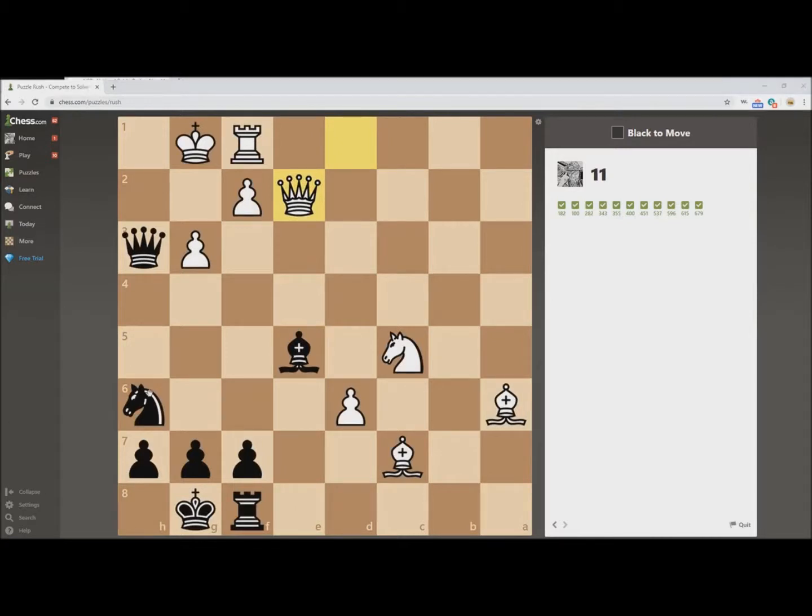This problem looks like a mate threat. We can make a move that threatens mate, forcing White to react in a fashion that causes them to lose material. That mate threat comes with Knight to G4, threatening mate on H2. If White pushes the pawn so the Queen defends, then we have this fork on Knight and King. The King has nowhere to go, so the Rook is blocking, and if Rook blocks, then H2 mate is on its way.